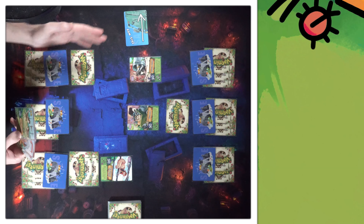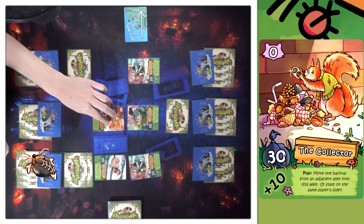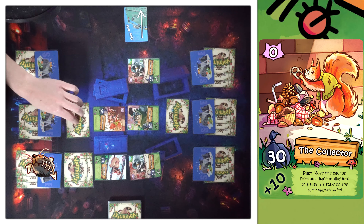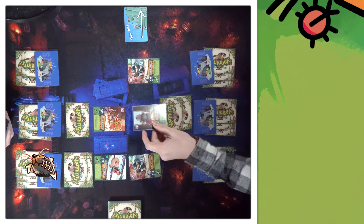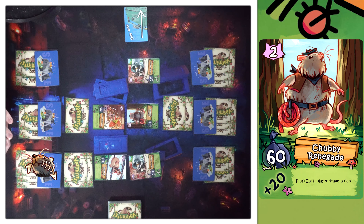Interesting — now my opponent has the first move. I'll Scuzz you in this lane. Getting scuzzed, guys. The Collector's play ability lets me move one backup from an adjacent alley into this one. I will put Giuseppe in the backup to play the Chubby Renegade on the bait cheese.